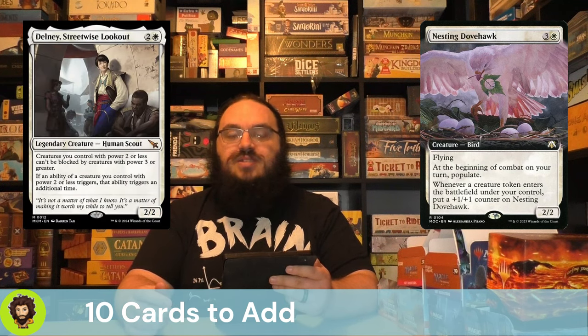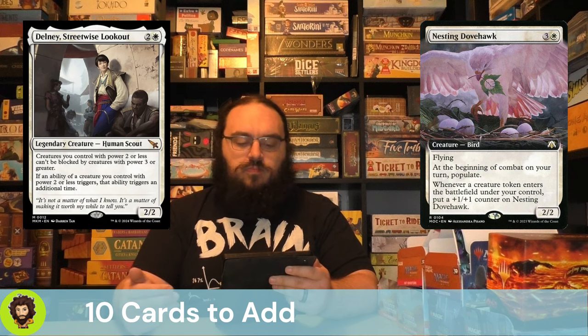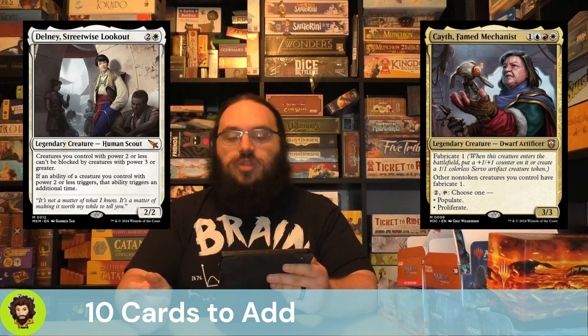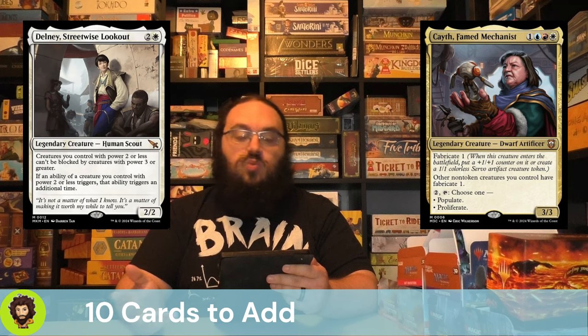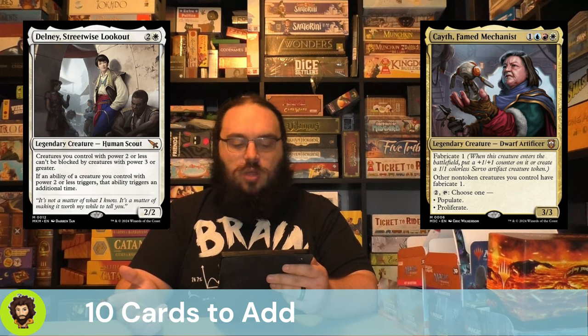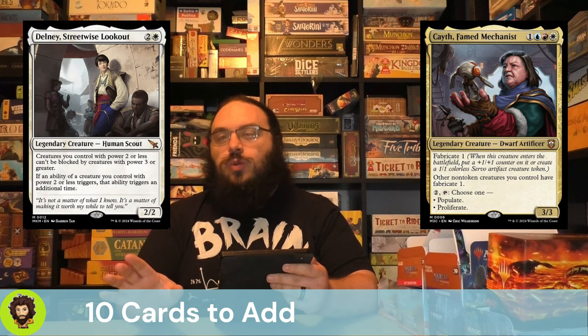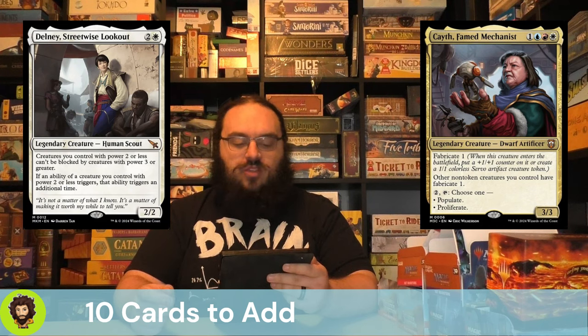Delaney, Streetwise Lookout makes creatures with power 2 or less unable to be blocked by creatures with power 3 or greater — making a lot of our tokens pretty much unblockable — and also doubles up all of their ETB triggers. Caith, Famed Mechanist is a 3/3 with Fabricate 1 that can give us a nice servo, and gives all other non-token creatures we control Fabricate 1 as well. We can pay 2 and tap them to either populate or proliferate — honestly Caith feels like almost a backup commander.